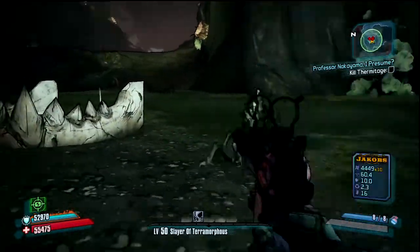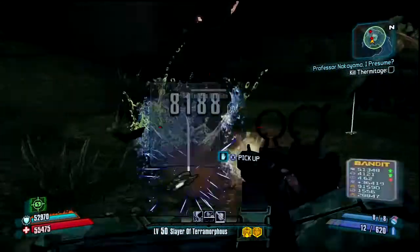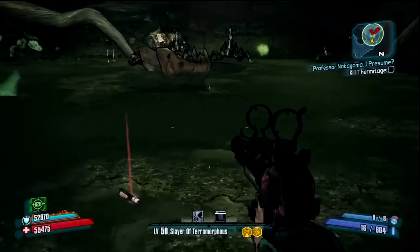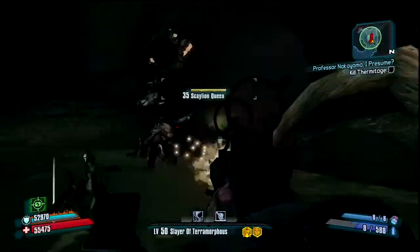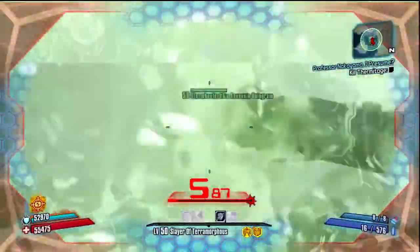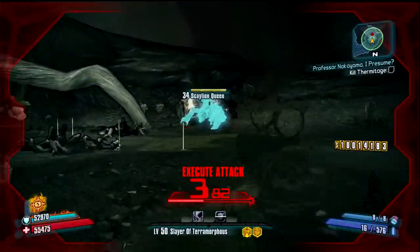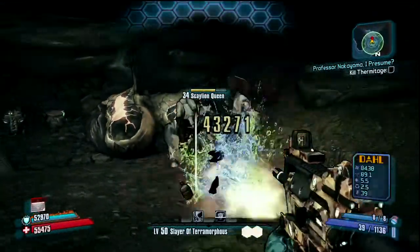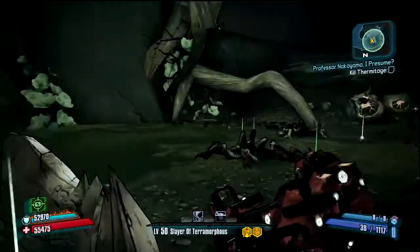I guess I just kill these guys until he comes out, until mommy gets mad. There you are - Disease Skellion! Whoa, they can flip like that? The reason why my attacks are doing this much damage is because I completely leveled out my Bloodshed skill tree, which is all about meleeing. Wait - weren't they supposed to spawn? Where are they? I don't see her, where is she?